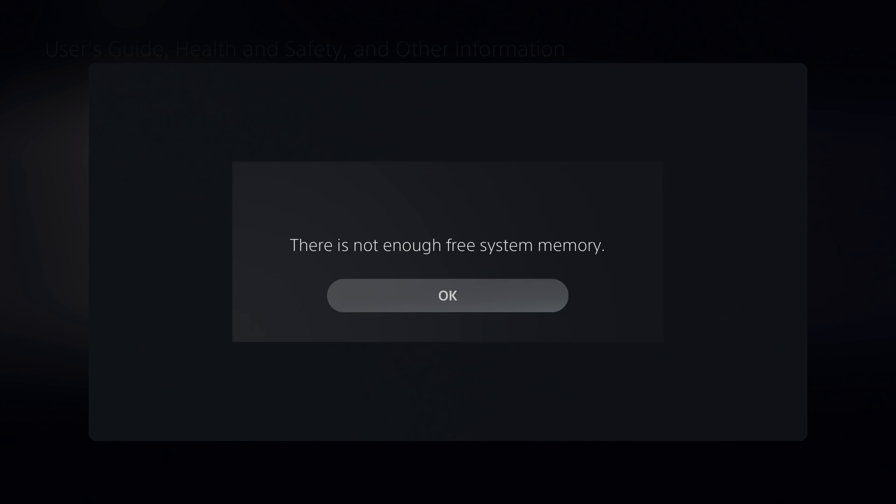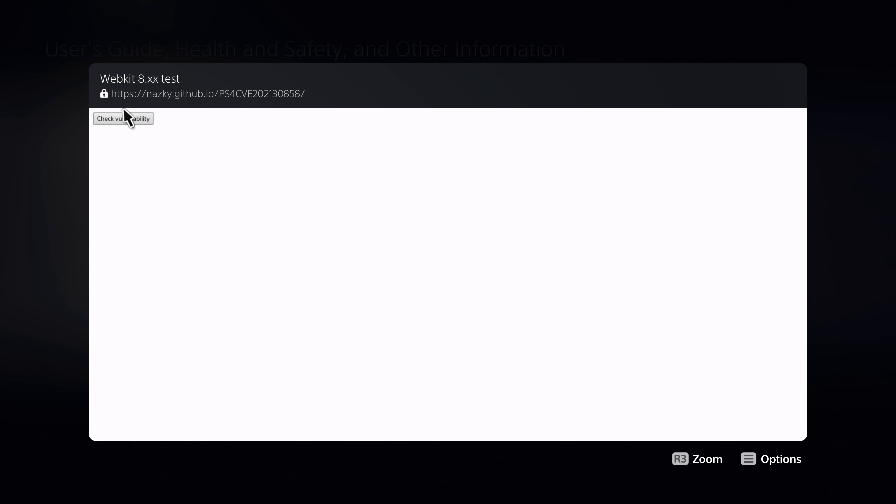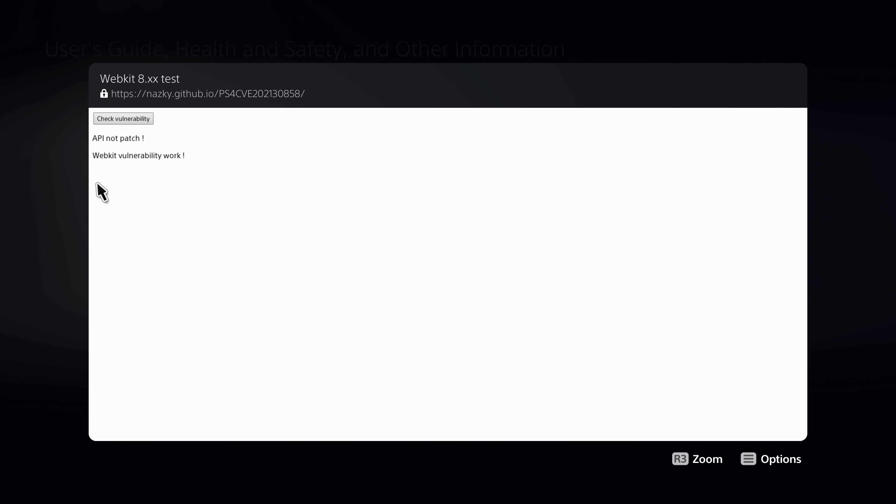I tried PS5 firmware 21.02-04.00.00.42-00.00.00.1, and in that firmware version it just did not work — I was just getting out of memory errors constantly every single time. So I guess that's been patched. Although I did try the base firmware for the PS5, which is 20.01-1.02.00.00.00.00.00.1, and the vulnerability worked absolutely fine — it is present in that firmware version.